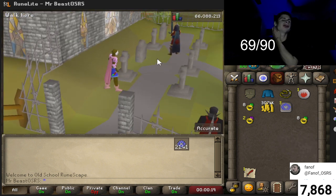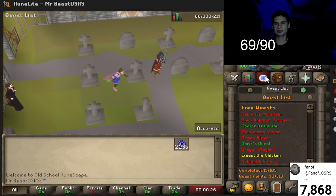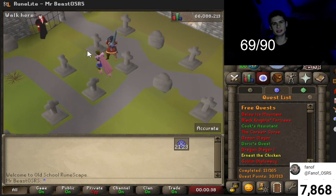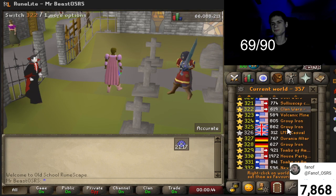What's up everybody, it's fan here. So Deadman Mode ended a few days ago, and if you go try to collect your points it will say you have zero points. Let's fix this — if you've collected points and don't know how to fix it, I played Deadman Mode for like a week straight, so here's how.